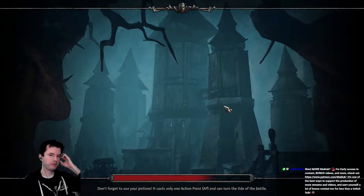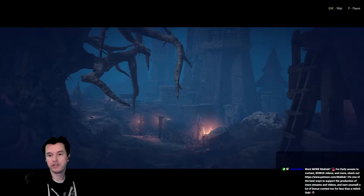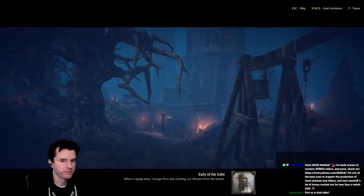Chat asks if I still play Path of Exile. I still enjoy it, I still like the game, but there are a lot of games I enjoy right now, so it's just a matter of finding the time for it. Anyway — Savage Picked and Cunning Cutthroats from the woods. Why are they laying siege to Guinevere's castle? Somebody must have sent them.